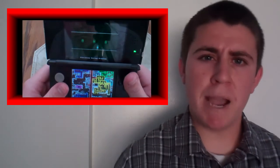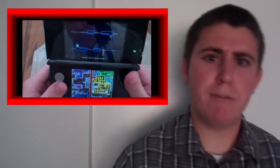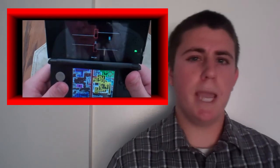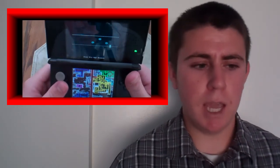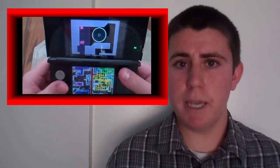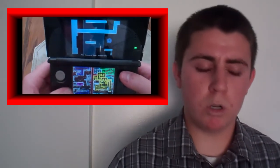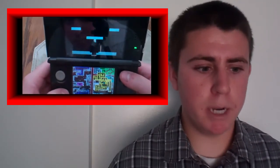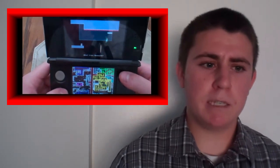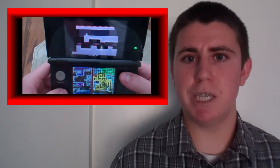VVVVVV reminded me of the 2D Metroid titles. Like in the 2D Metroid titles, you platform your way through rooms that are the size of the screen, and then once you walk off the screen, you go into another room — and that's kind of what happens in VVVVVV. You also have a map on the bottom of the screen, like in Metroid. You start off with a blank map, and once you platform your way through the rooms, you start uncovering the game world. The map becomes more clear, and this is an engaging part of the gameplay because it adds to the sense of mystery — you want to uncover these unknown areas and see what's hidden there.